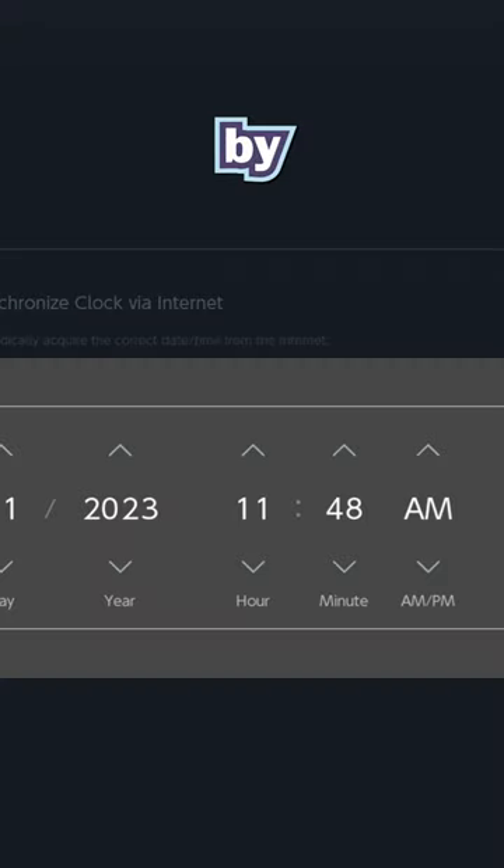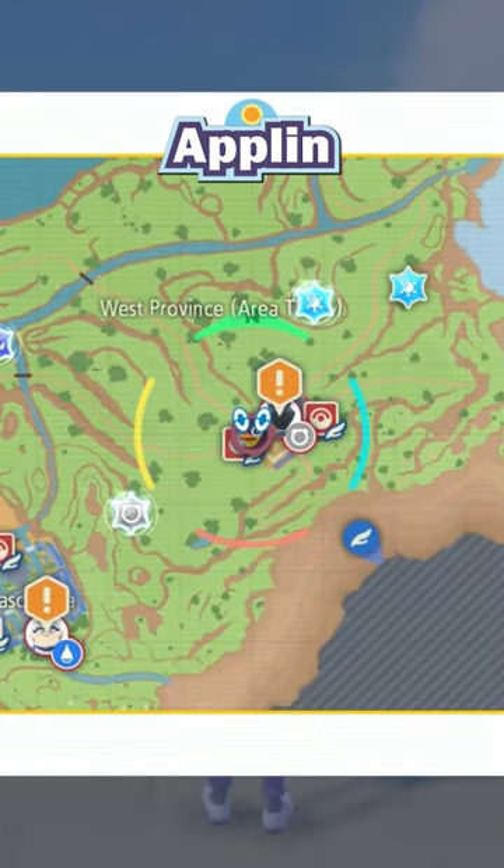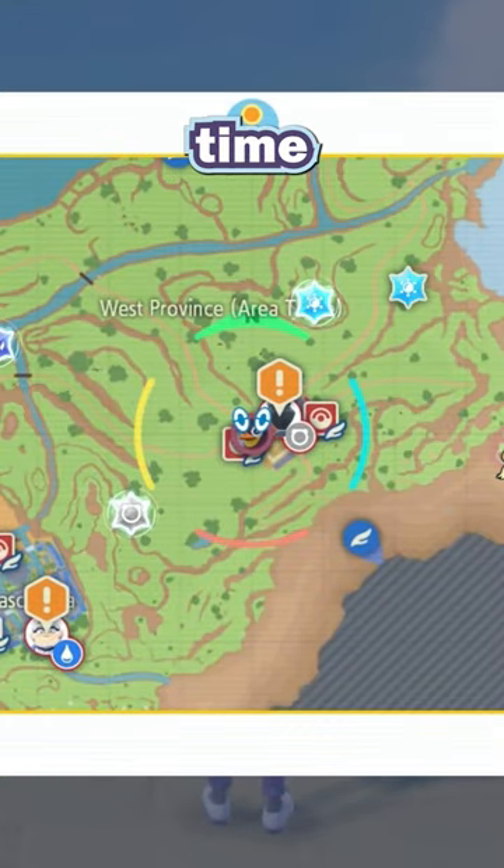Reset the outbreaks by changing the time back by a minute. If you don't get an Applin outbreak, keep going back in time until you get one.